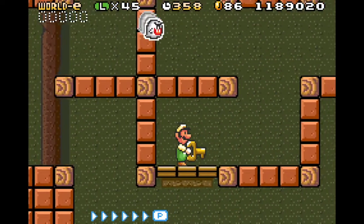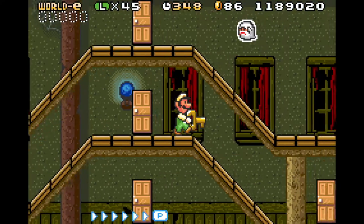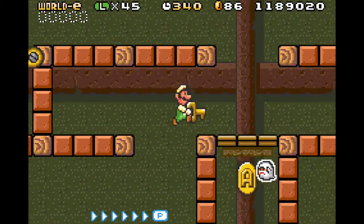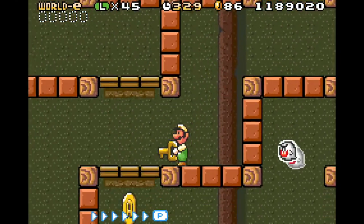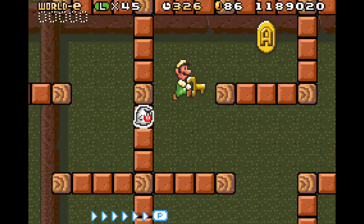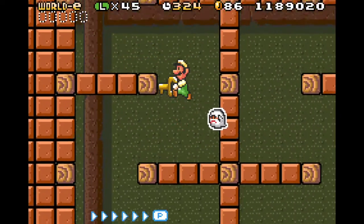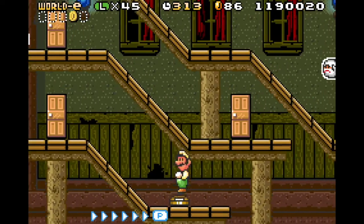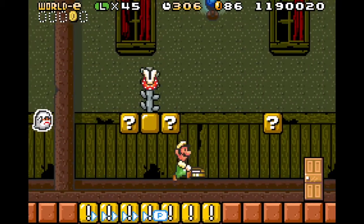I just need to find where I need to go. I accidentally dropped that key — I think I need to go over here. I haven't found a locked door yet, so I don't know where I'm going honestly. Let's activate that and not fall, then go up here.